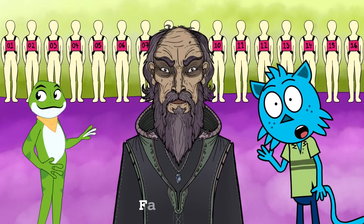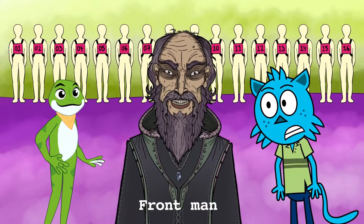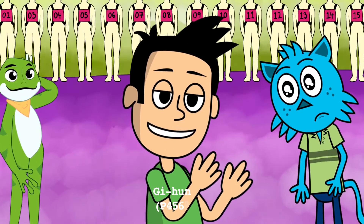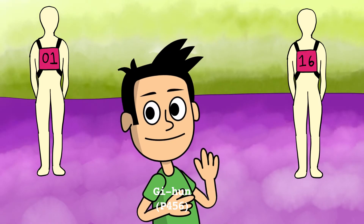Welcome to the fifth game. Choose one of the mannequins that you see before you and take the corresponding vest. The mannequins are numbered 1 through 16. The middle numbers are all taken — only two choices left: front or back.